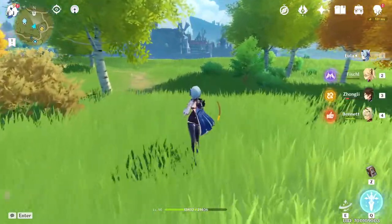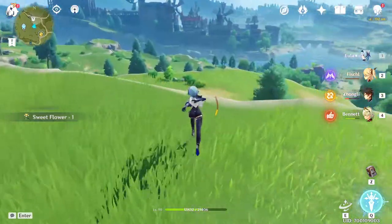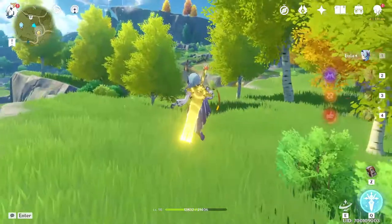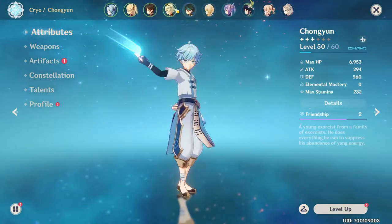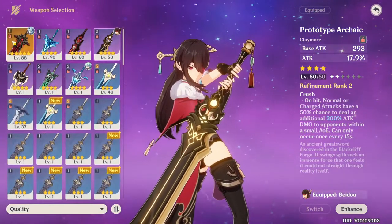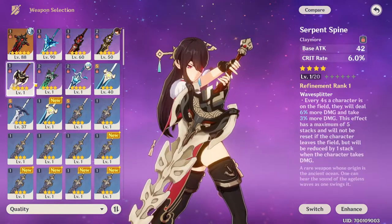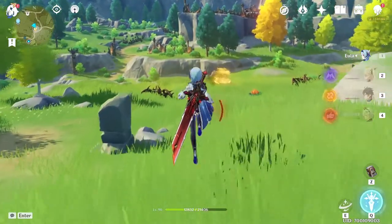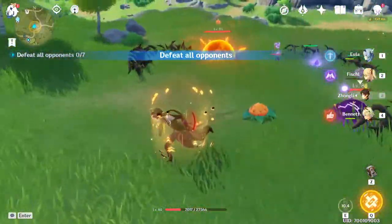There are a lot of intricacies with five-star versus four-star weapons — it all depends on the character. Would I run Wolf's Gravestone on another character? Sure. A lot of people say it works great with Chongyun and I want to try that. Maidou could use it, but Black Cliff or Serpent Spine would work much better for her. She could even use the Sacrificial Sword for the reset, which is what people look for.